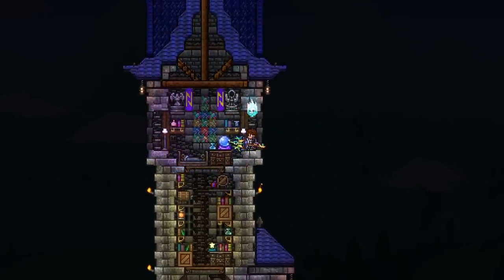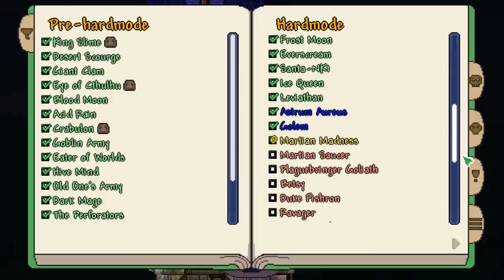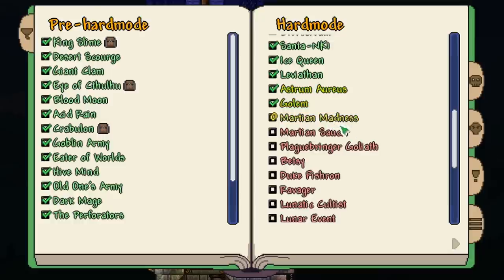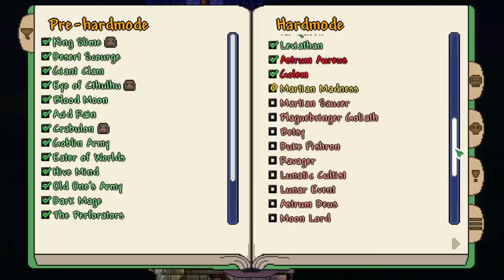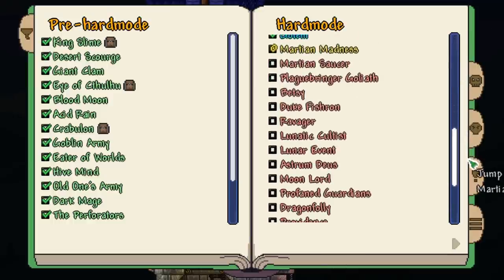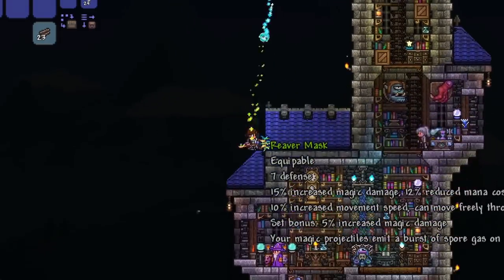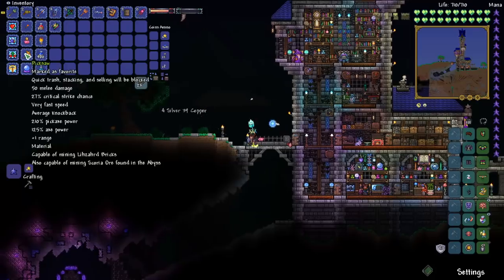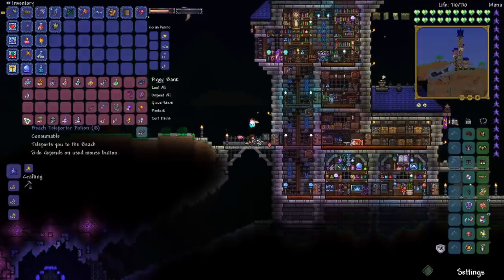Let's quickly open up our boss checklist and see where we're at. We've got the Martian Madness, Plaguebringer Goliath, Betsy, Duke Fishron, the Ravager, the Lunar Events, Astrum Diaz, and Moon Lord. Lots of really good stuff at the end of hard mode here. The first thing I want to do though is upgrade from our Reaver armor. Now that we have the Pick Saw, we can actually go mine up Scoria, so let's go do that.